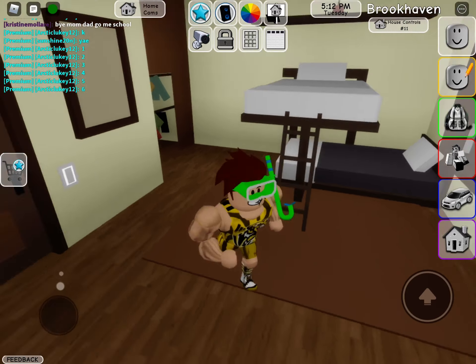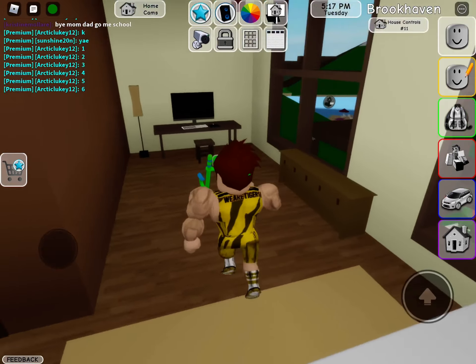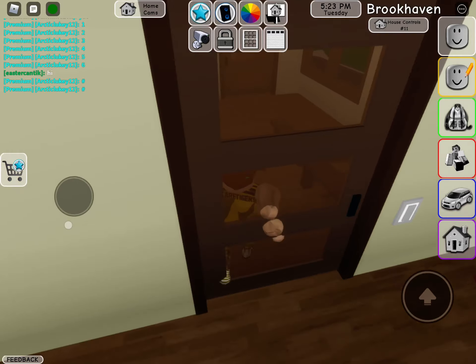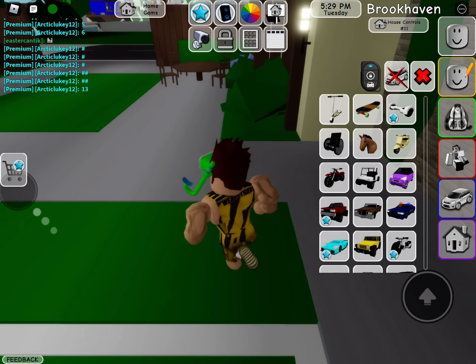If you go straight there's a bunk bedroom and where you put your clothes. If you go over here this is the master bedroom, and that's also the safe. This is the bathroom. That's finished with the house — there's also some washing things.